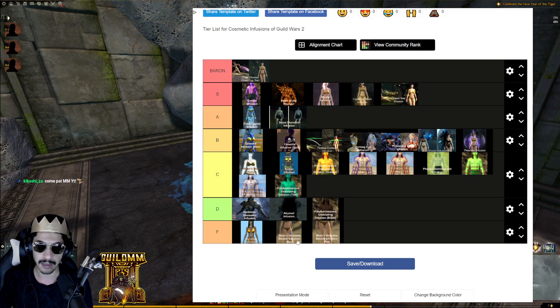At the bottom we have Toy Shell and the Bauble Infusions in F tier. That's my tier list — let me know what you think in the comments, or drop your own tier list for all 30 infusions below.